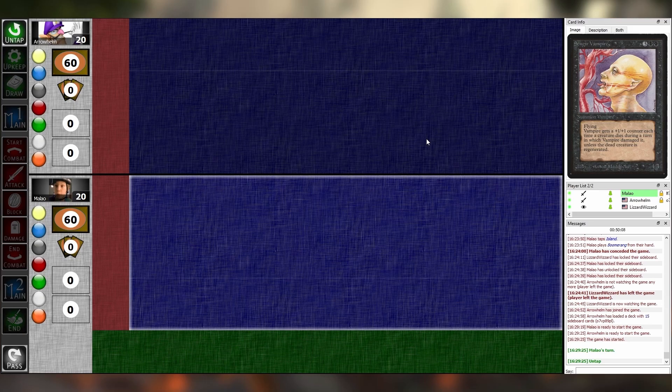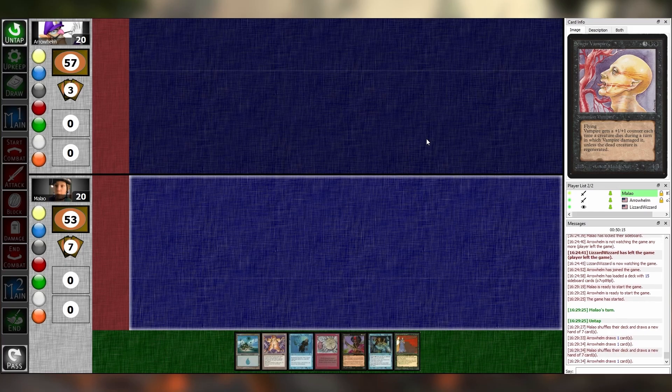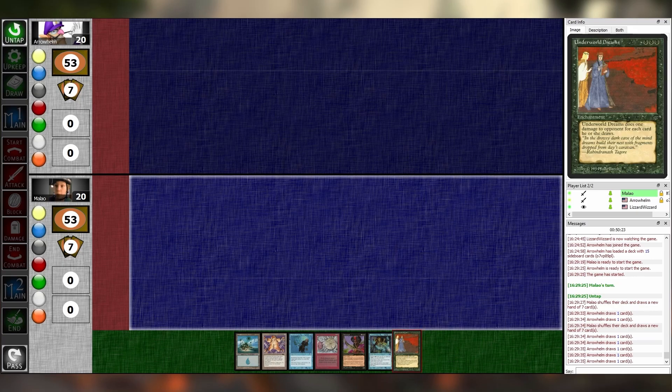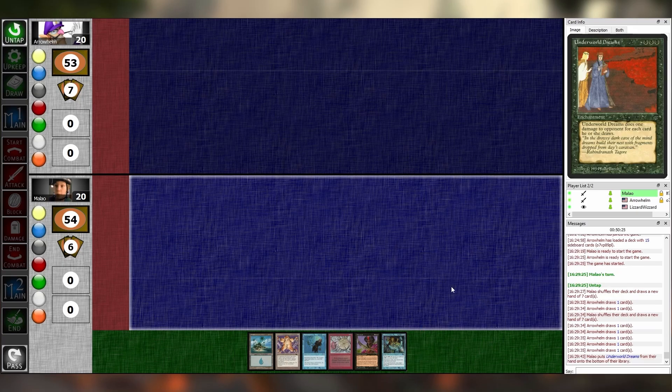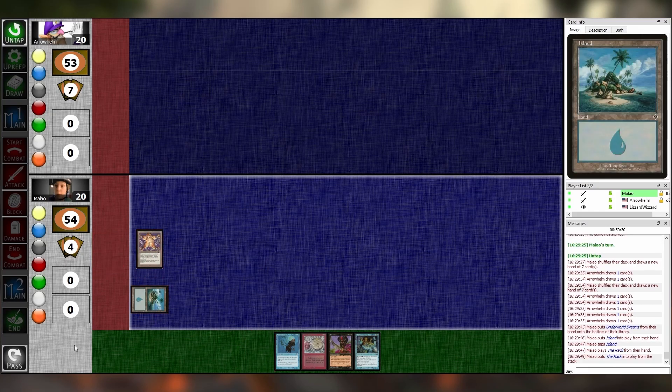I'm surprised that game went so well. I honestly thought you had me in the beginning there. With hands like these, I don't know how I ever had anyone. Island Rack, please kill me quickly. Rack! I'll try. Untap, upkeep, draw, main one. No promises though.